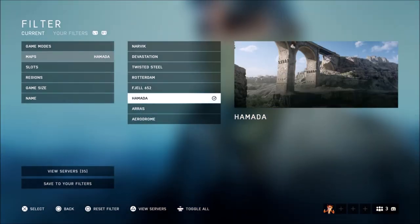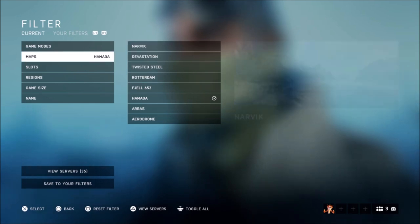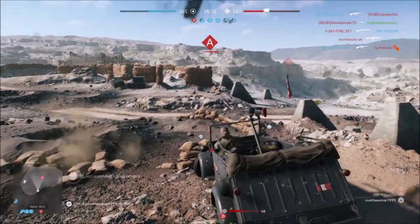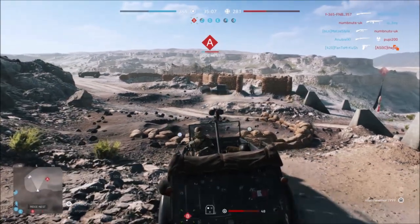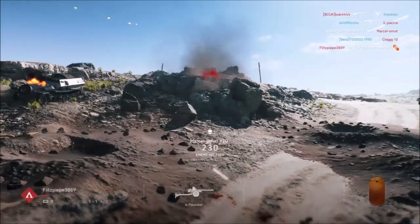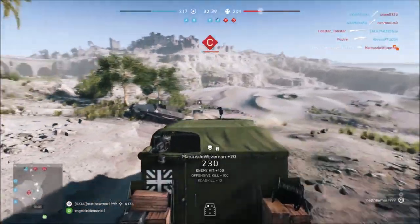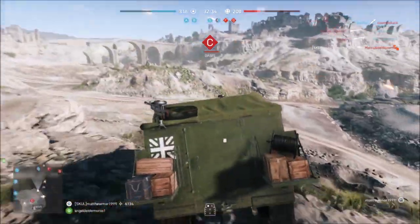My recommendation is to go on advanced search and select Hamada, which puts you on the Hamada map of conquest — Operation Battle Axe. This is the best map purely because it's loaded with cars, half-trucks and all sorts of vehicles, and it's wide open so you can see where you're going. All you have to do is get five road kills on any map with any vehicle, but my recommendation is Hamada, Operation Battle Axe on advanced search.